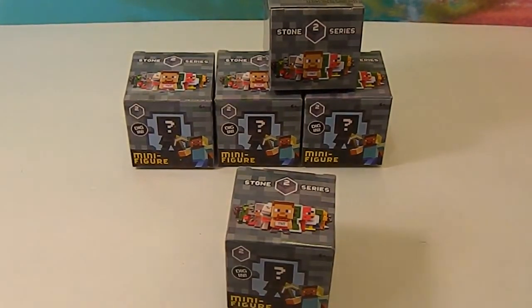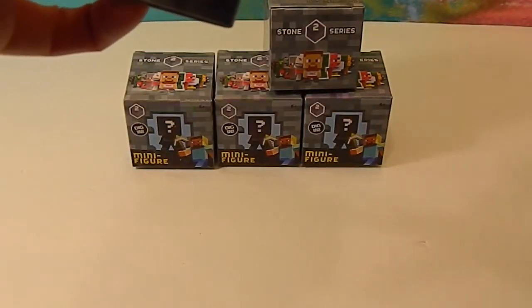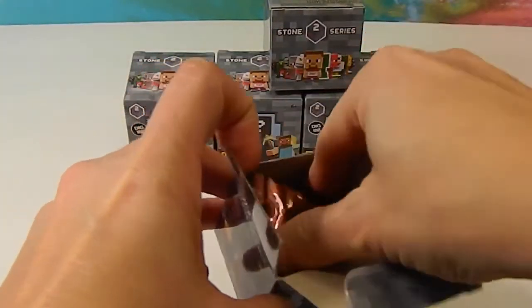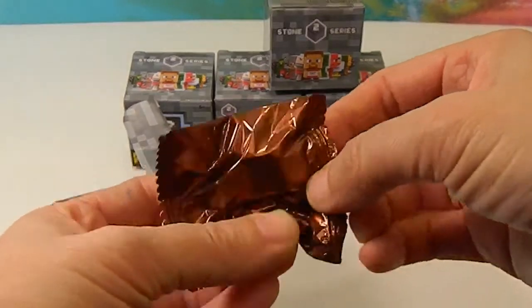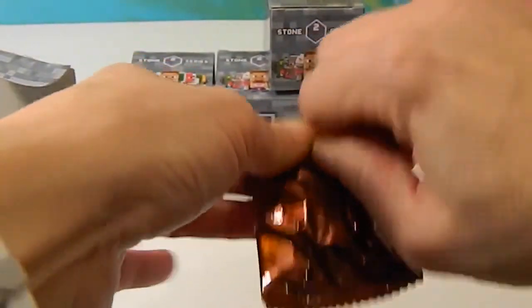Without putting it off any further, let's get inside these and see what we got. Just snip a little piece of tape there — same color wrapper, like you're getting a piece of candy. Let's see what this one is.